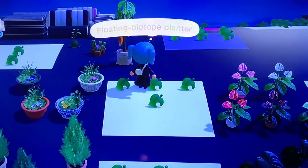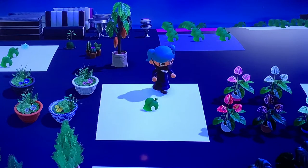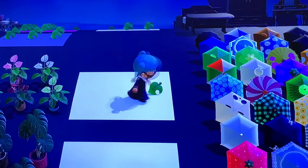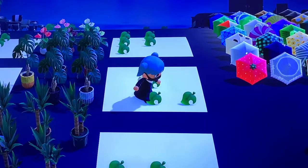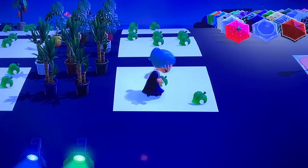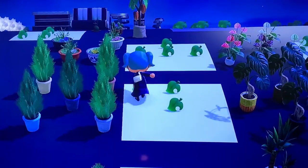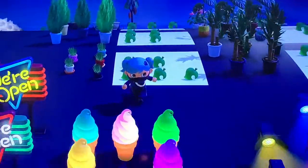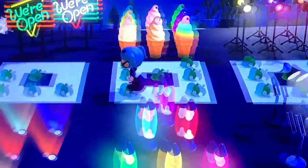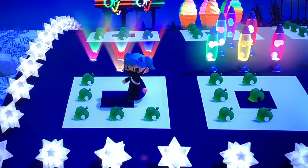Now I'm heading to my favorite part of the island — the plants! The details are so beautiful, especially these flowers. We've got monsteras, yuccas, cat grass, and cypress plants. Then we have the lights section: studio lights, soft surf ice cream lights, lamps, floor lights, and lava lamps.